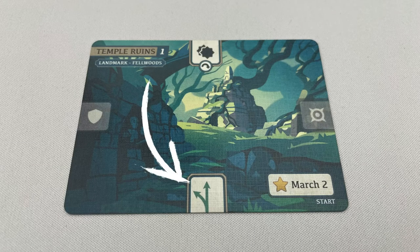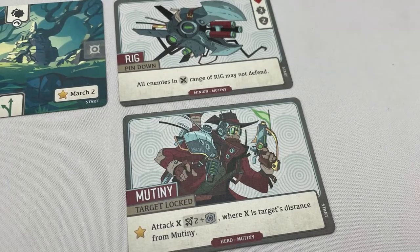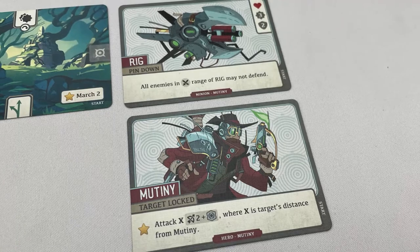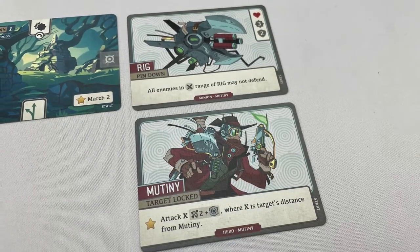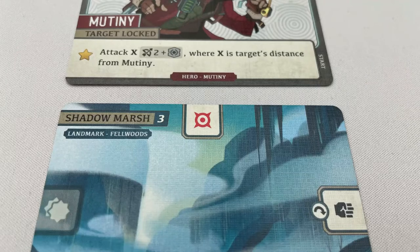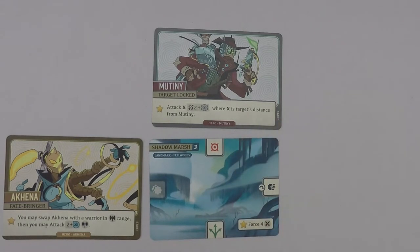Players can move through a shortcut on a landmark if they are on the edge of the card. For example, moving through this shortcut, the hero will be able to move directly to the space above or to the left of the landmark. You must fully move one warrior before moving another, so this player can move the hero Mutiny or the minion Rig first and then may move the other after. If a player moves or is moved adjacent to a map hazard, they take one undefendable damage.